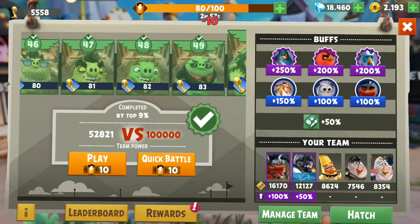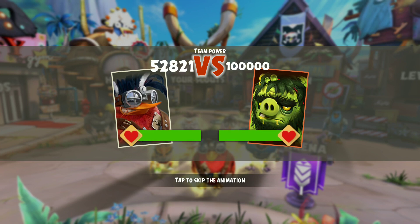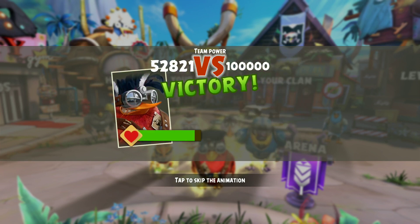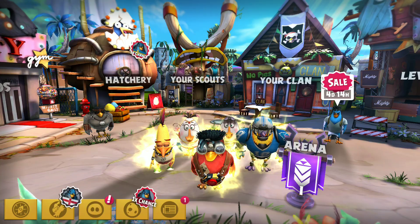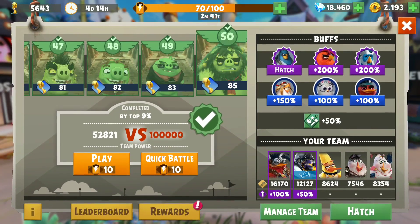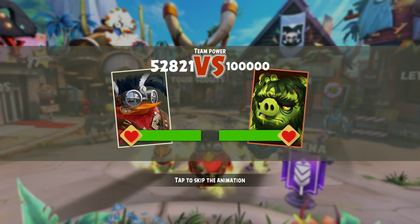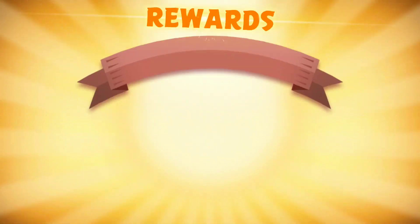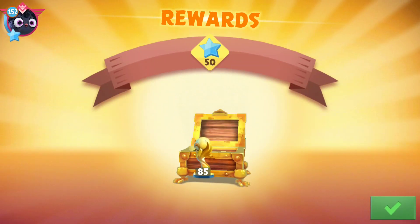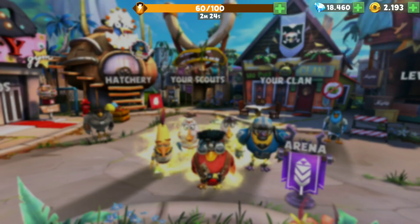I'm not complaining about the 100 energy part, I'm complaining about the tapping. I have to do quick battle 10 times every single time my energy fills up to max. I wish there was a way for the developers to just do it automatically. It's a little bit annoying having to do this and watch this animation of two pictures colliding and smashing each other's faces.